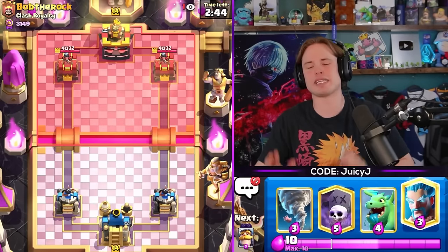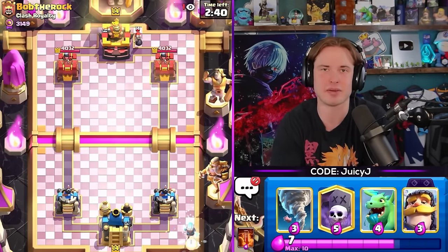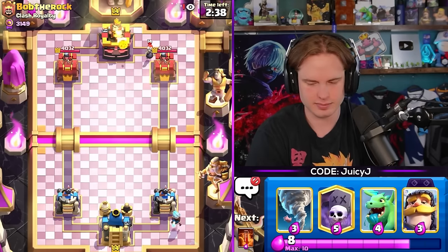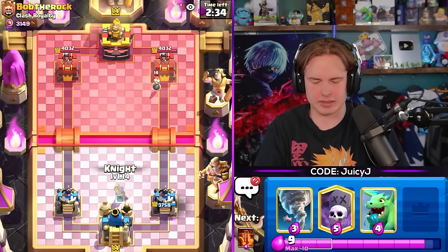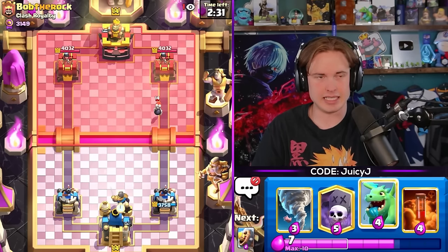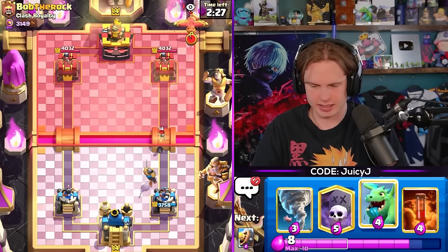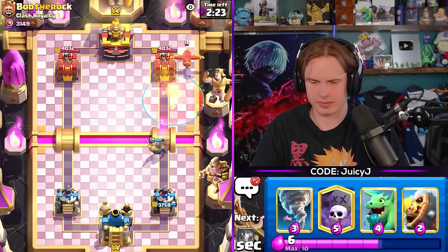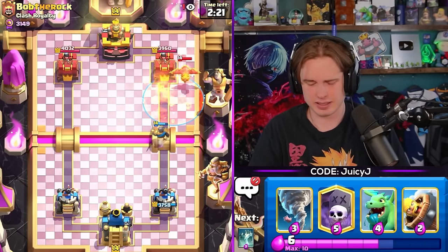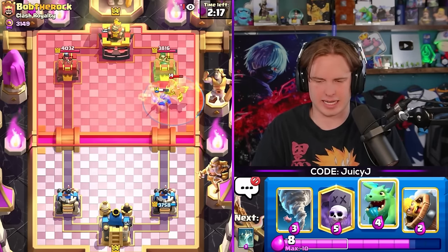All right, hopping next game - going against Bob the Rock, a pro player, one of the best players in the world. He's using Fireball, Berry - wait, this is a good matchup though. I think we're going E-Giant here. E-Giant Balloon, we shouldn't lose this - let's be careful, not get cocky. He's got Phoenix. Let me just poison this Phoenix out. Almost have Tombstone and I'm gonna need that for the E-Giant and for the Balloon.